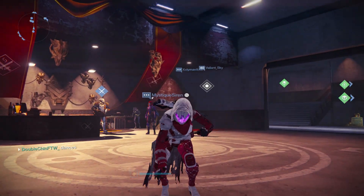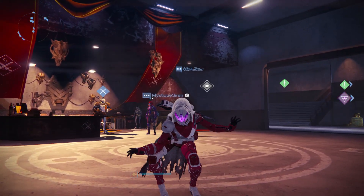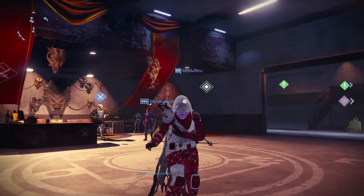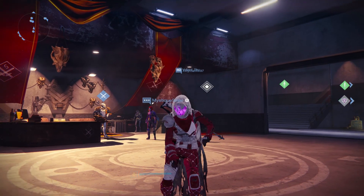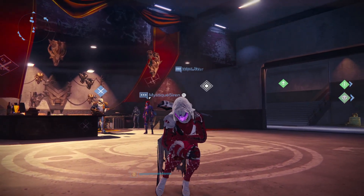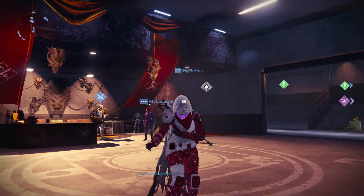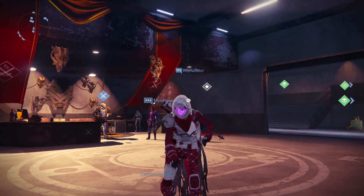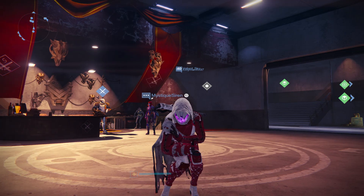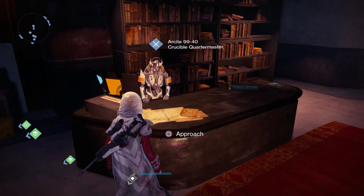Rise of Iron is officially here, and I am going to be breaking down all the Vanguard options, all the Crucible options. The vendors have new toys for us to play with — a lot of them are re-skins, and with the way Destiny works, a lot of these guns are plugged into archetypes, so I can tell you exactly what these guns were in a previous life. I'm going to break these down, talk about the rolls that are on them, or if you're just better off trying to find them in the wild. Let's aim for 500 likes, and I've got one coming up later in the evening talking about the faction options as well.